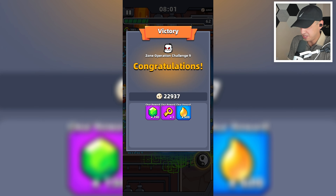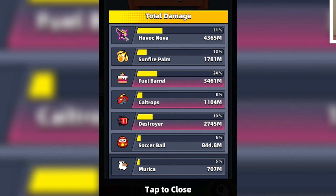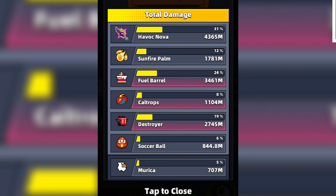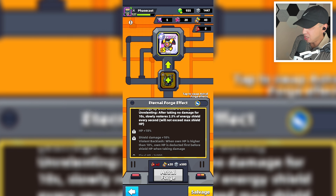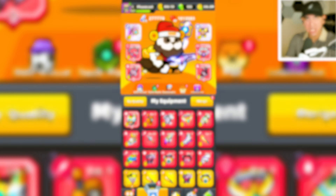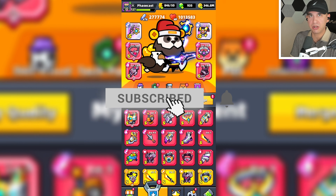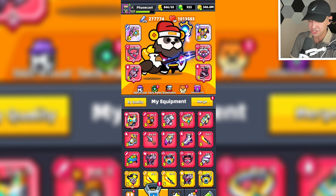The Eternal Suit works well in Ender's Echo, Clan Expedition, and other places, especially against bosses. Havoc Nova dealt the most damage, followed by the fuel barrel. I like Evervoid Armor, but it's going to take a lot of resources to forge it, and then we can truly know where it stands. What do you think of Evervoid Armor? Let's hear it in the comments below. Smash like and subscribe if you want to see more Survivor.io content. Thanks for watching, I'll see you later.